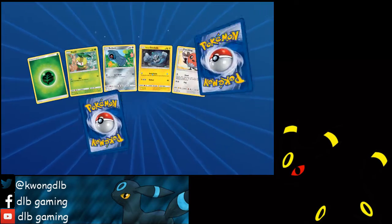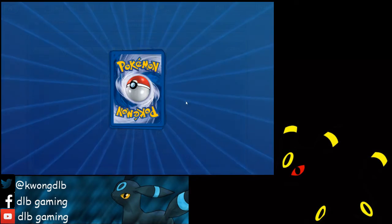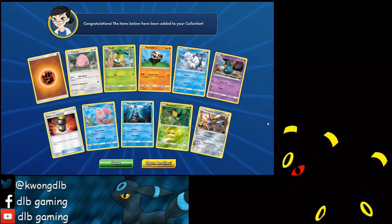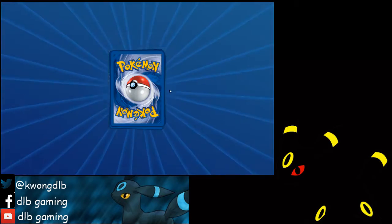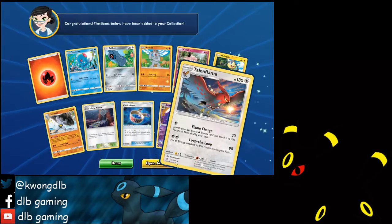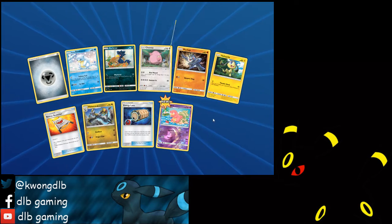Garbodor, where are you? I really want to try playing with it. Oh — fourth rainbow rare Lycanroc GX — nice, nice! We're seeing how slow we started this pack opening with no GX, and then they're all coming at the end. Remember those three or four GX Pokemon in a row? It's been great.